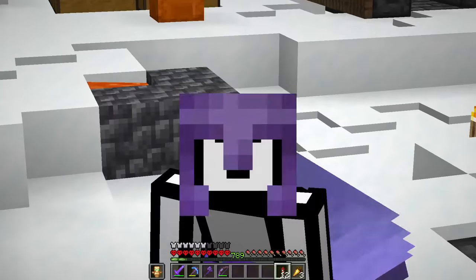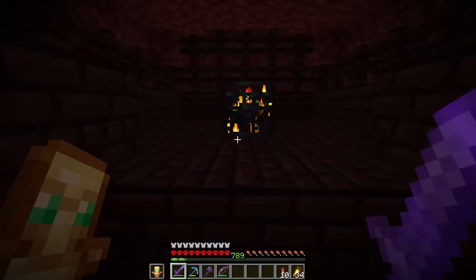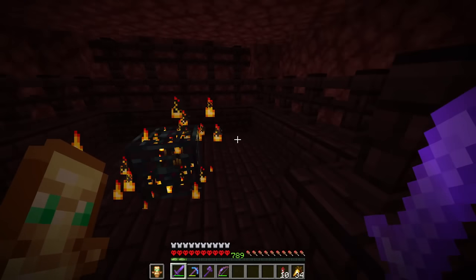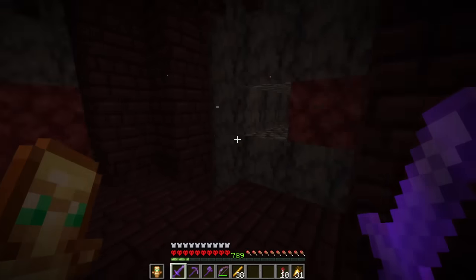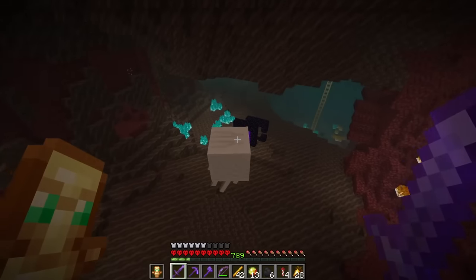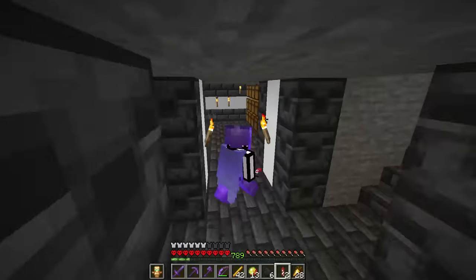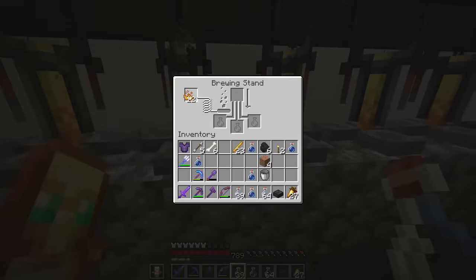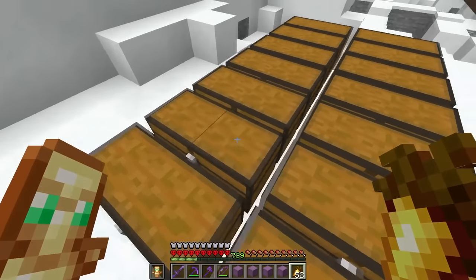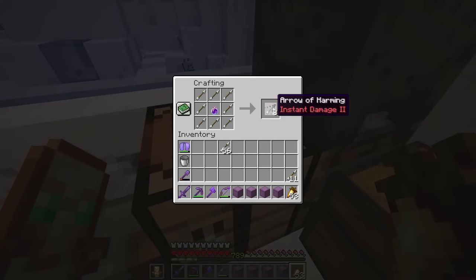Now it's time to brew every single type of potion in the game. First we go shopping — we need loads of blaze rods for brewing stands and blaze powder to power them, plus magma cream and ghast tears. With ingredients from our chests, everything starts with water bottles. We load them all up, and all the potions and ingredients are added. We can also use lingering potions to make tipped arrows of harming and all the different types of arrows.